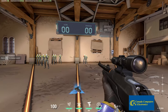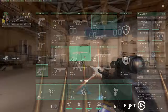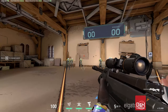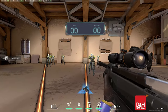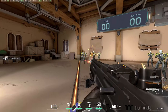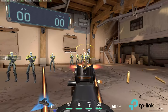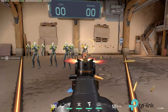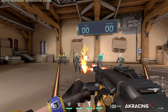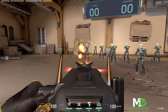The Marshall is a 1000 credit semi-automatic sniper rifle with a magazine size of 5. The Operator is a 5000 credit semi-automatic sniper rifle with a magazine size of 5, which is the highest damaging gun in Valorant and one shots the body. The Ares is a 1600 credit fully automatic light machine gun with a magazine size of 50 and high fire rate with decent damage at all ranges. The Odin is a 3200 credit fully automatic light machine gun with a magazine size of 100, with high fire rate, high damage, and high wall penetration.